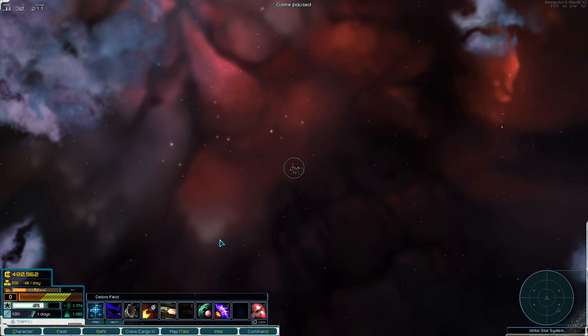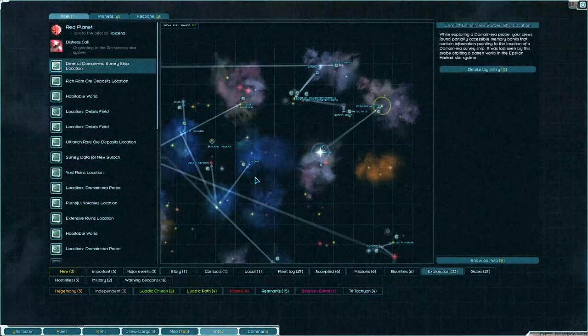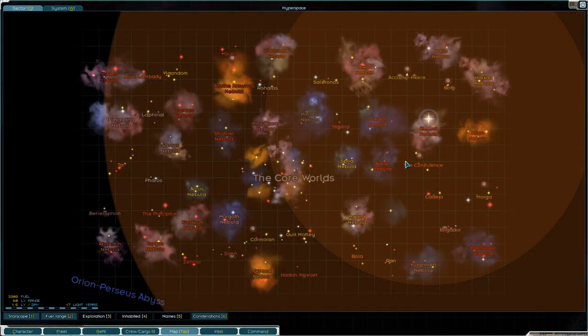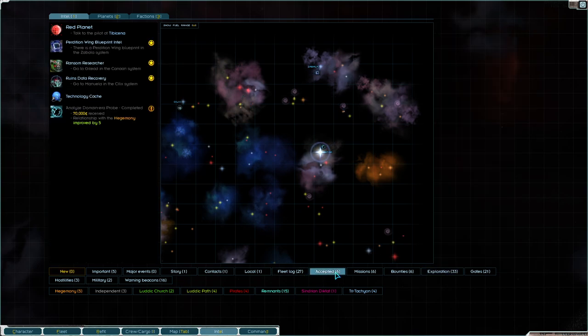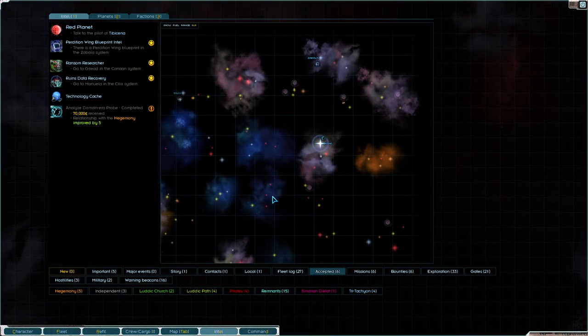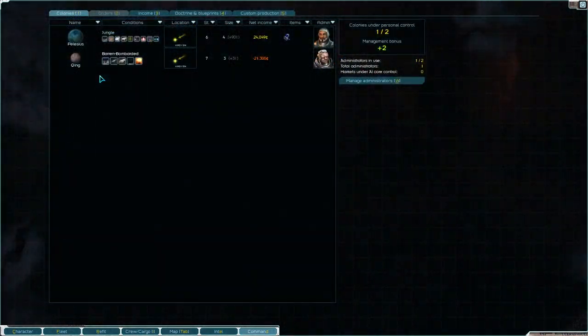Hey everybody, Asher here, back with even more Star Sector 95A update, where we are running around in deep space with our transponder on. Like a moron. But that's fine, because we don't really have a lot that we have to do. We don't have a lot of missions that are currently accepted — we have a few, but not a lot of them are on a timetable. So we're gonna do a little bit more exploring until somebody tries to knock at our door. We currently have two colonies.